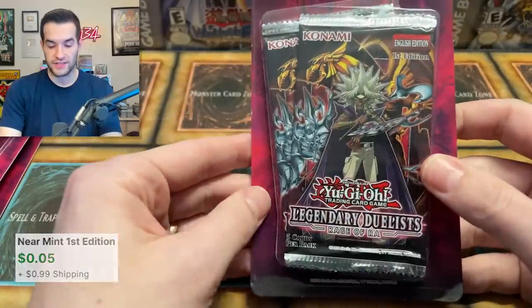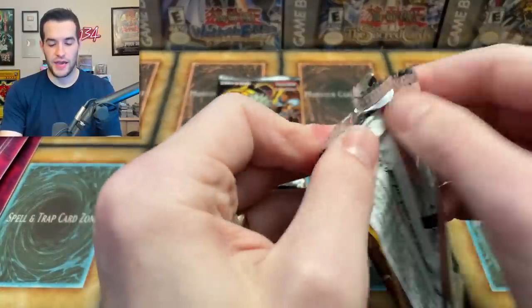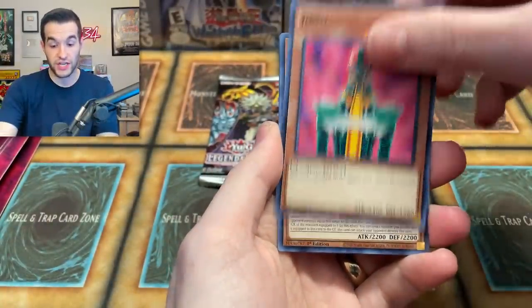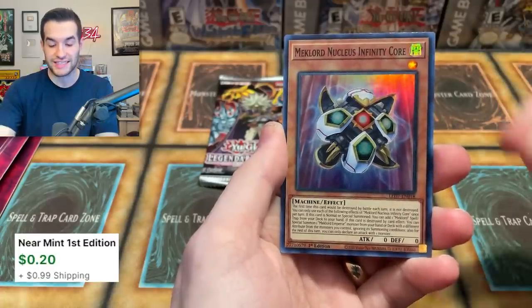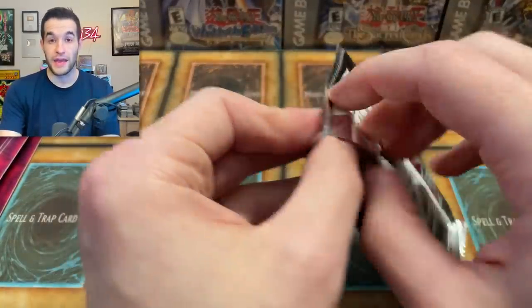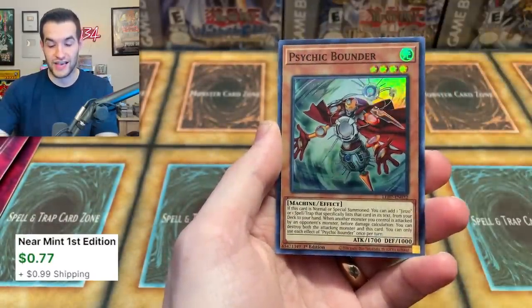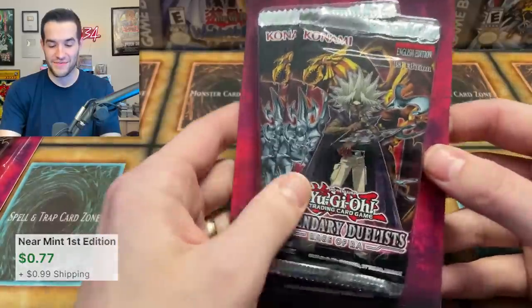Six more chances at the Winged Dragon of Ra — we haven't even pulled the Ultra Winged Dragon of Ra. That would be cool too; an Ultra Winged Dragon of Ra would be pretty nice. There's also the Ancient Chant card, which is pretty strong. Genzo, there he is. Mechlord Arm Emperor, Nucleus Infinity Core, Cyber Energy Shock — another super rare. Mechlord Emperor, Boon of the Mechlord Emperor, Mechlord Astro, Psychic Bounder for like the fourth time — we're pulling all the same cards. It's a bunch of dupes.